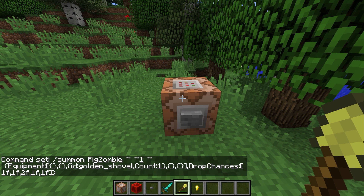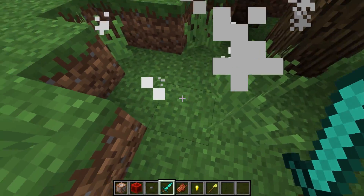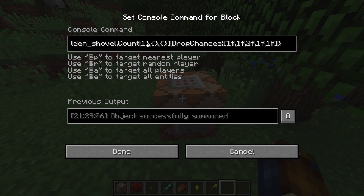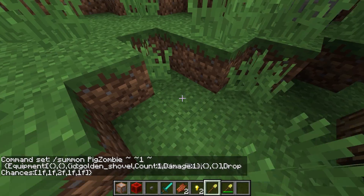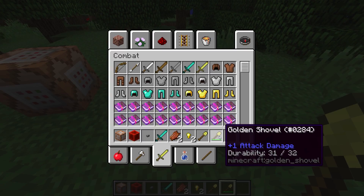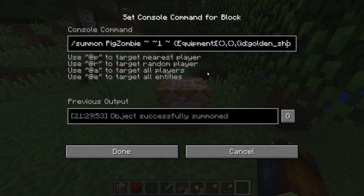Let's test that out by setting this to 2 and respawning the zombie again. Now let's kill him and see — our shovel is now completely whole. Of course I could go in here and change the damage value to whatever I want. So let's set the damage to 1, spawn the guy again, kill him, and pick up the shovel. You'll see that now I have one durability taken off of this golden shovel. That way you can control exactly the way things drop.